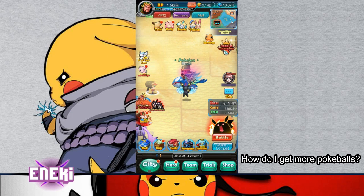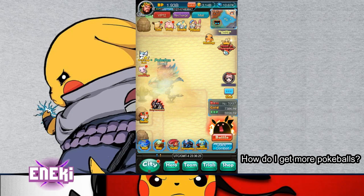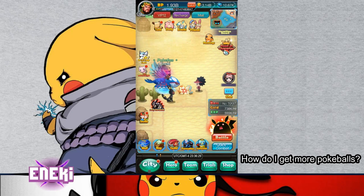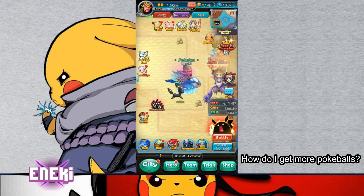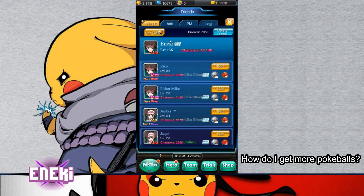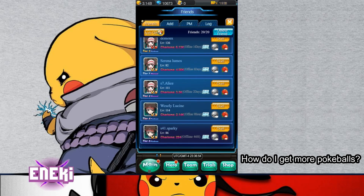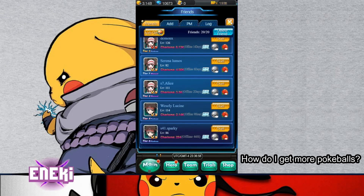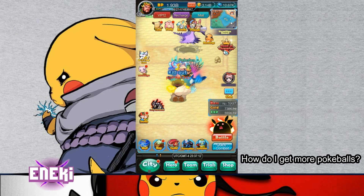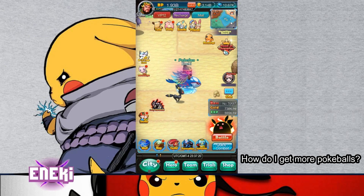How do I get more Pokéballs? This one is a little hard because the amount of Pokéballs you get, especially in the beginning, is going to be rough. One of the biggest contributors is having friends — you can have up to 20 friends. If you auto-gift and give friends Pokéballs, they'll see it in their log and might be more likely to gift back. You can get 20 Pokéballs daily if they're active. For VIP 3, you get 13 Pokéballs daily regardless of what your friends do.